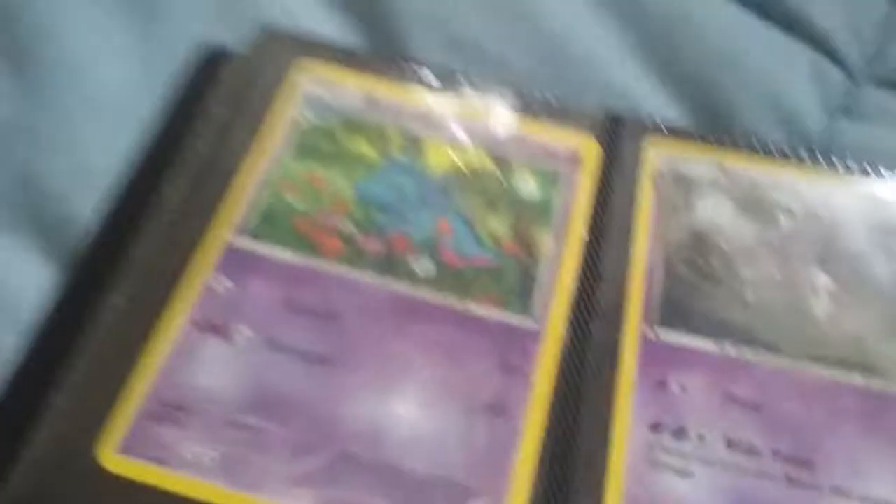Here's the end of Pokemon: Nidorina, Nidorino, Nidoking, Hypno, Deoxys EX — it's so overprinted — Mew EX, Mewtwo EX, Cutiefly, Clefairy, Clefable, Swirlix, Mawile, Fairy Energy, Dragon Energy, Dratini, Dragonair. And then we're going into the Trainers.